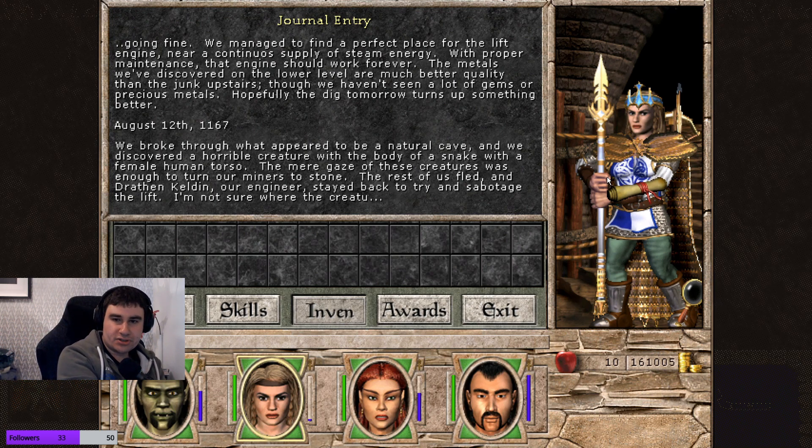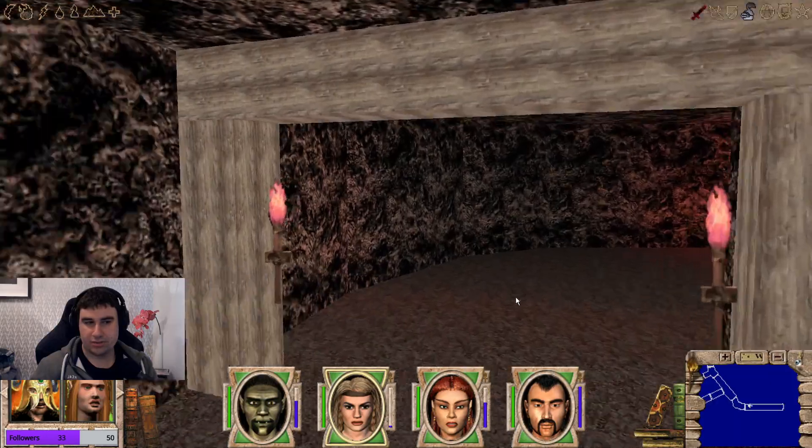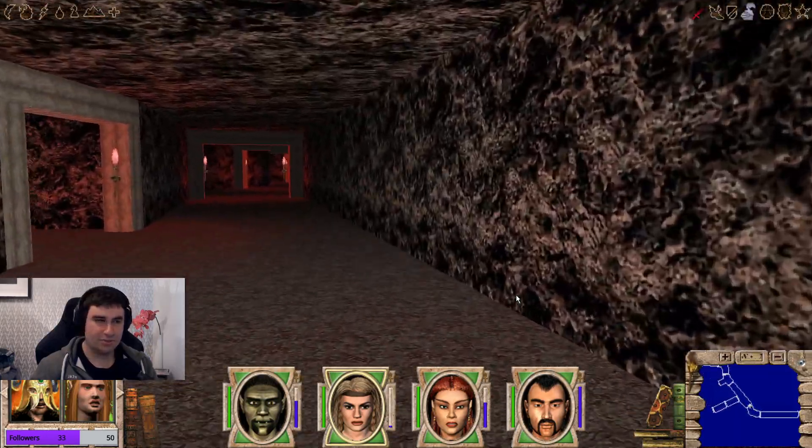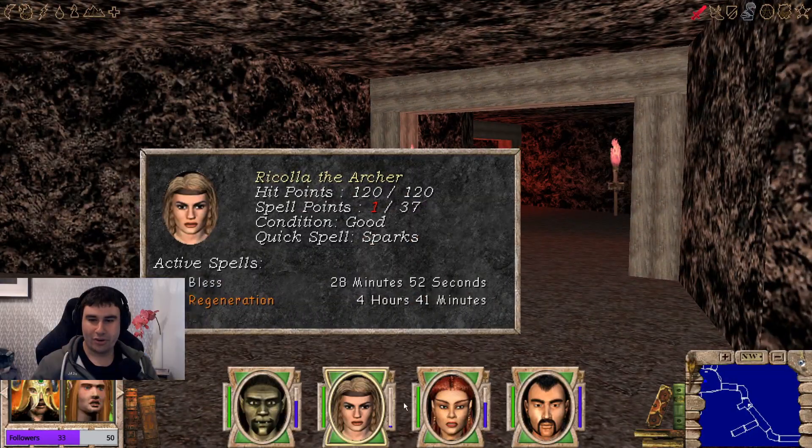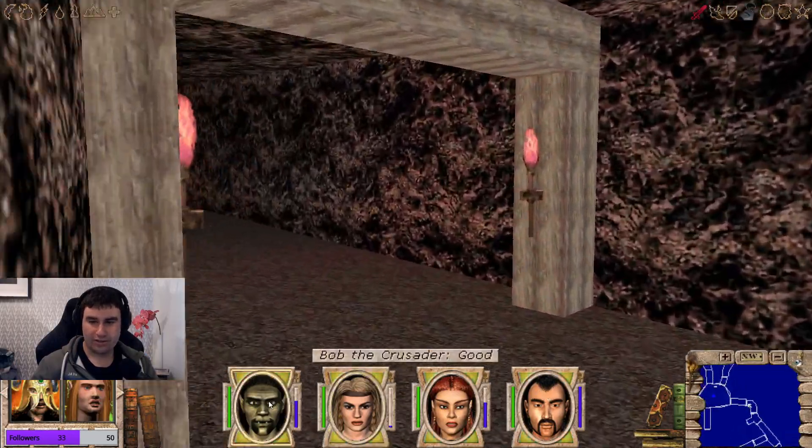The metals we discovered on the lower floor are much better quality than junk upstairs, though we haven't seen a lot of gems or precious metals. August 12th, 1167: we broke through what appeared to be a natural cave and discovered a horrible creature — the body of a snake with a female torso. The mere gaze of these creatures was enough to turn our miners to stone. The rest of us fled, and Drathan Kelden, our engineer, stayed back to try and sabotage the lift.